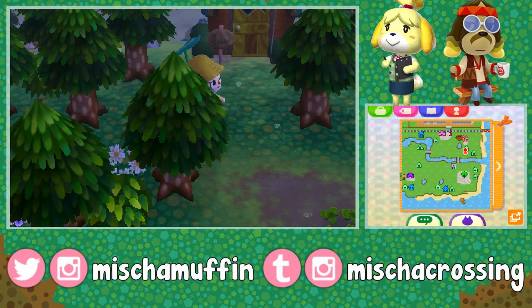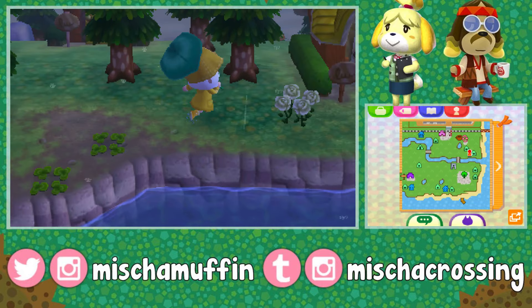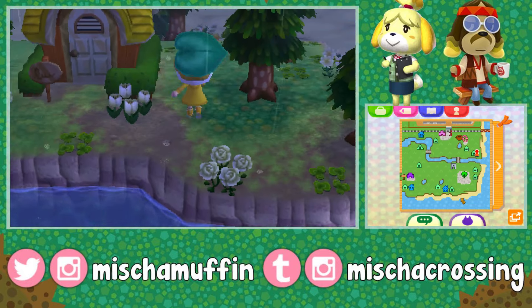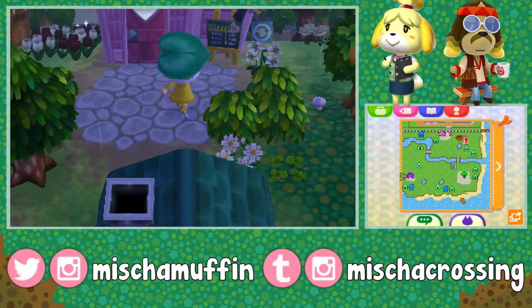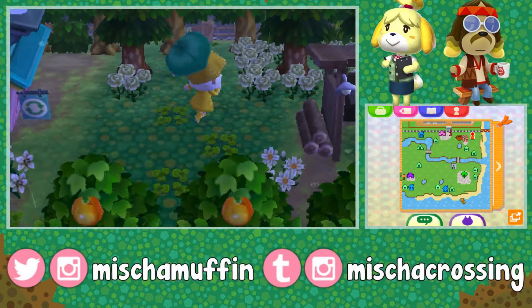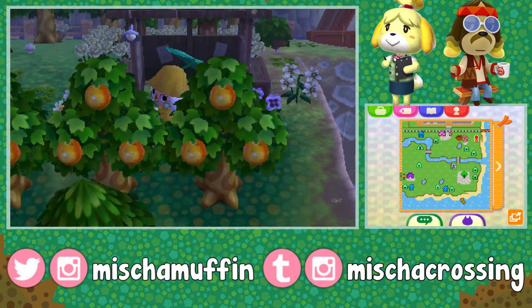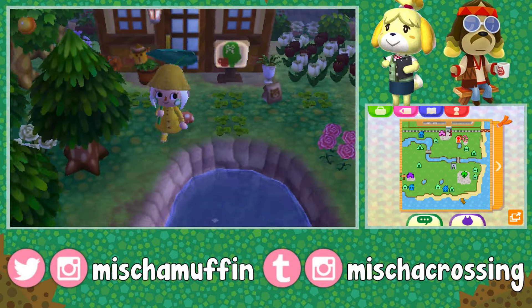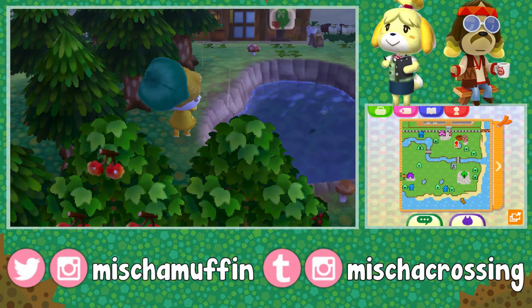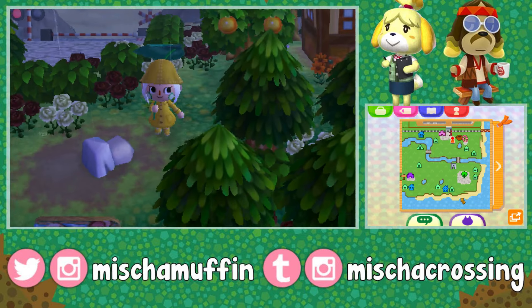This is a dense forest up here. It's Biscuit's house — I love it, it's very cute and looks like it belongs in a forest. It's a little bit more open up here. There's retail, and a bus stop with a couple of gyroids. Oh, there's the cafe with a pond out front — I like the cafe with a pond in front of it.